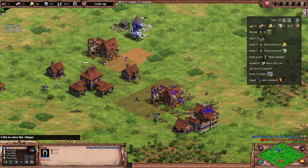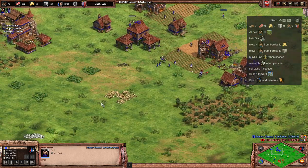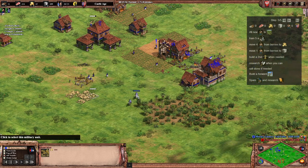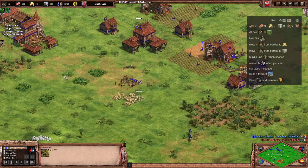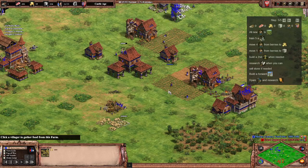Now the berries are done. We're going to send four of them to gold, one of them over to stone. So we should have eight on stone now, four on the gold. As you can see we have cleared up the enemy — again it is AI so take it with a pinch of salt. Real games do tend to be a hell of a lot more chaotic than this.